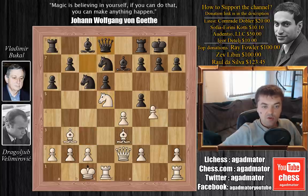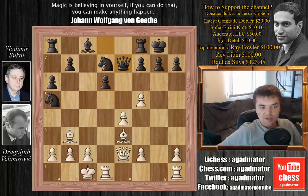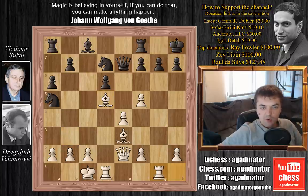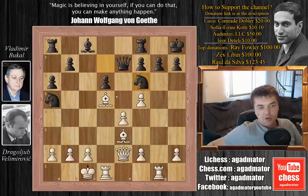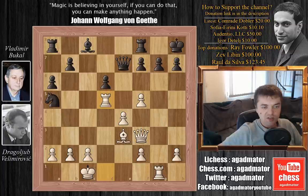So queen to d8, and now g captures on f5, opening up the g-file. Bukal is up a piece and he plays knight to a5, wanting to exchange even more pieces and especially the strong bishop on b3. Velimirović goes for knight captures on e7, queen captures on e7, and now bishop to d5, preserving his light-squared bishop. King to h8 unpinning, rook h to g1, assuming the open g-file, and knight to f6.